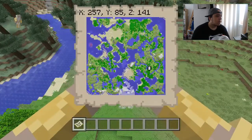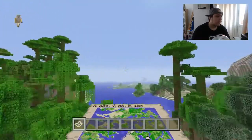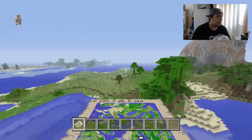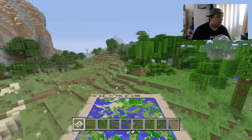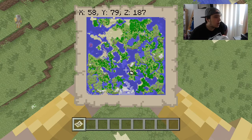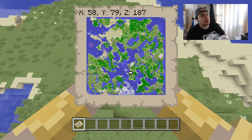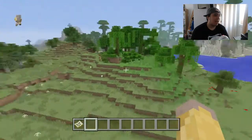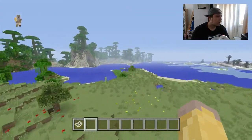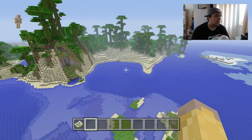Looking at the seed it looks pretty open. We've got that one bit there — I'm going to quickly explore it. There's probably going to be nothing there, but let's just mark it off the radar. Just this little bit here. So you can pretty much look at this seed and it's nice and open — you've got your snow, sand area, a lot of greenery. Pretty good seed — I do like it. So if you like your open world and you don't have to do much chopping down or levelling out, this is the seed to come to. This seed pretty much doesn't involve a lot of work at all — it's a pretty easy seed.